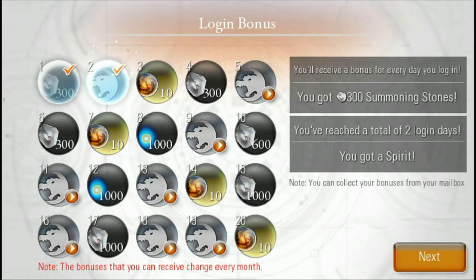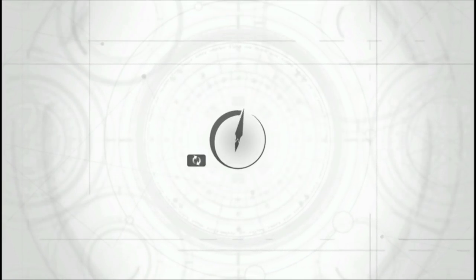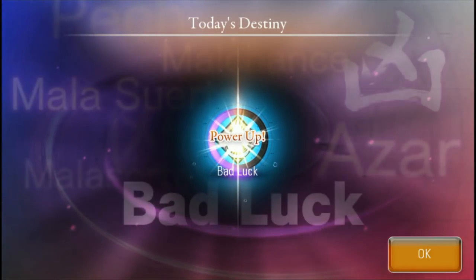The ones that are the orange kind of thing — the orange spheres — are the destiny spheres, and those are the ones that actually cost real money if you want to buy more of them. All the other ones you can earn in-game by doing certain things.